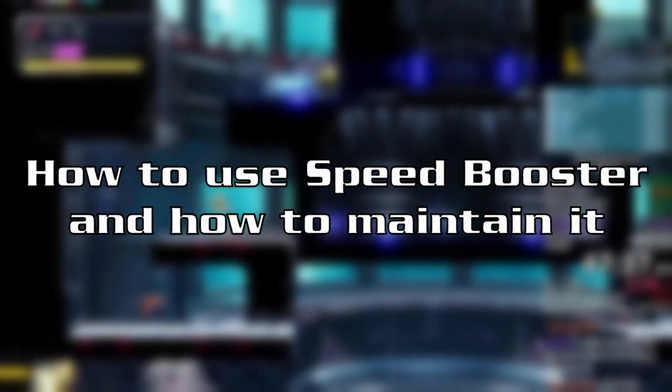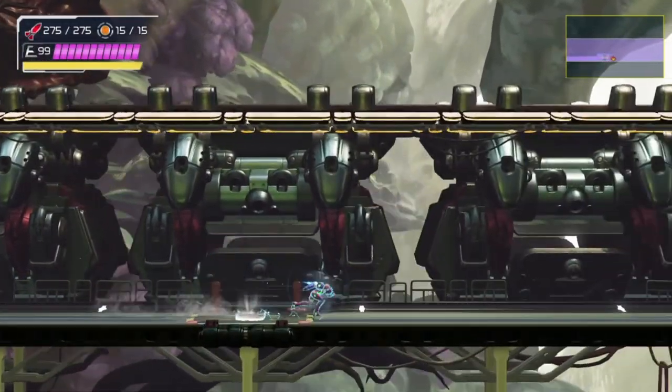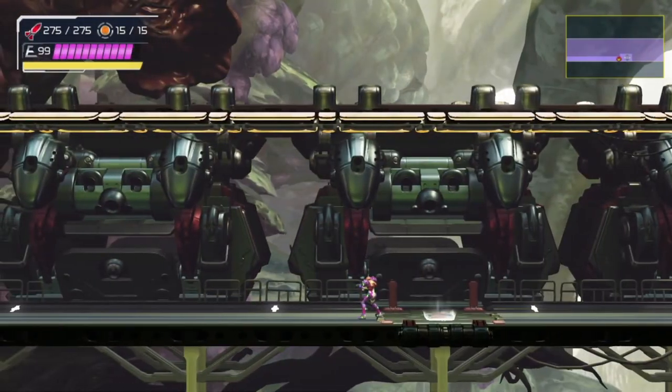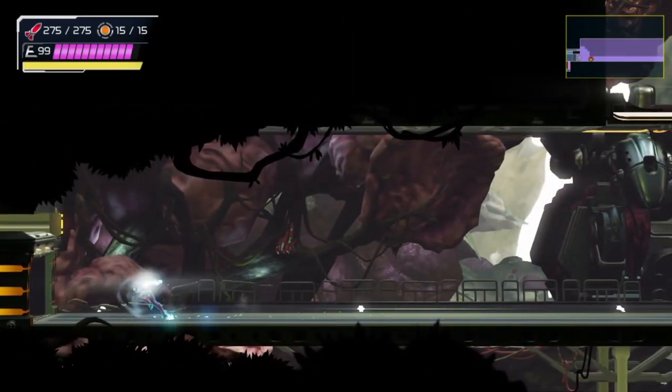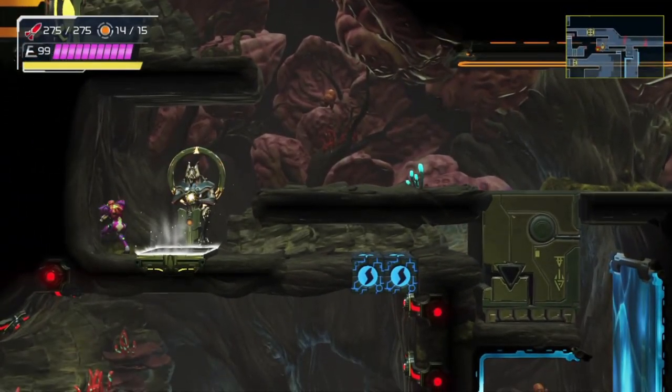Let's start with speedbooster itself. Speedbooster can be activated by clicking the movement joystick while moving. If you have enough room to run, you'll activate speedbooster. If you run against a wall or drop off a ledge, you'll lose your speedboost.